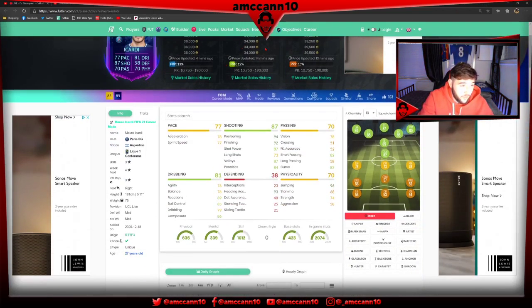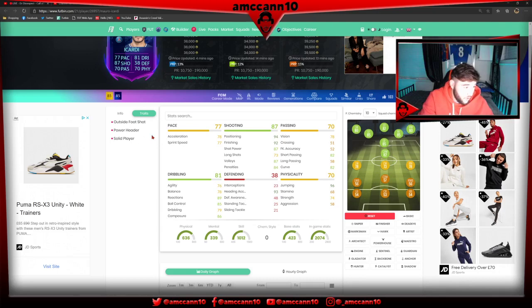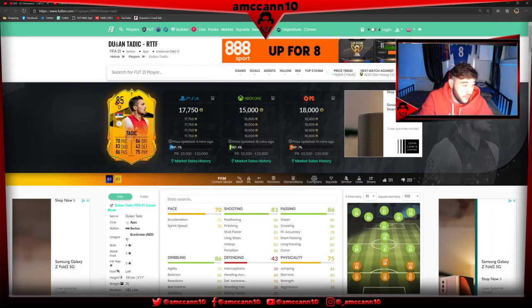Next card - absolutely irrelevant, he's just 33k. Agility and balance absolutely rubbish, physicals other than jumping rubbish, pace rubbish, passing rubbish - just not a good card at all. Three-star, four-star, outside the foot shot, powerheader and solid player traits. Maybe with a hunter to get that pace up and shooting maxed, but again that's only why he's 33k.